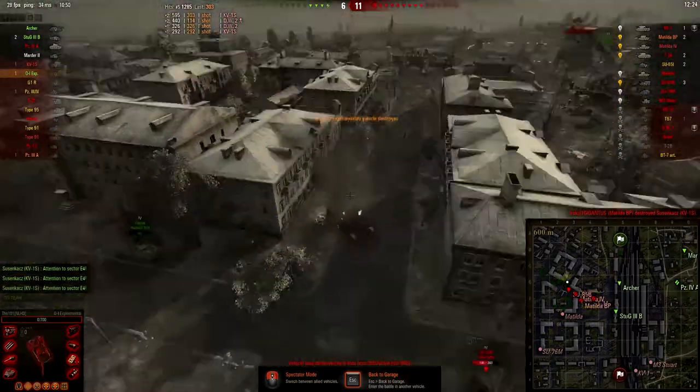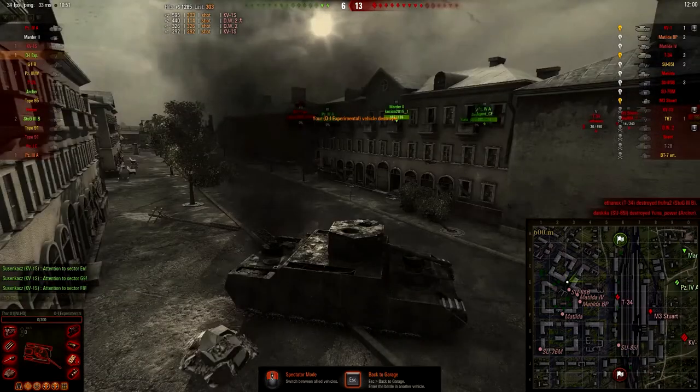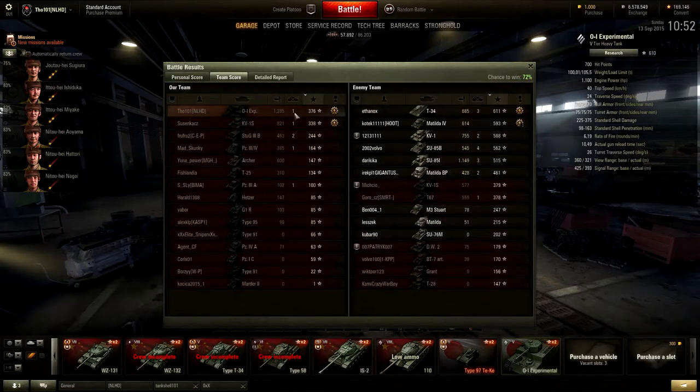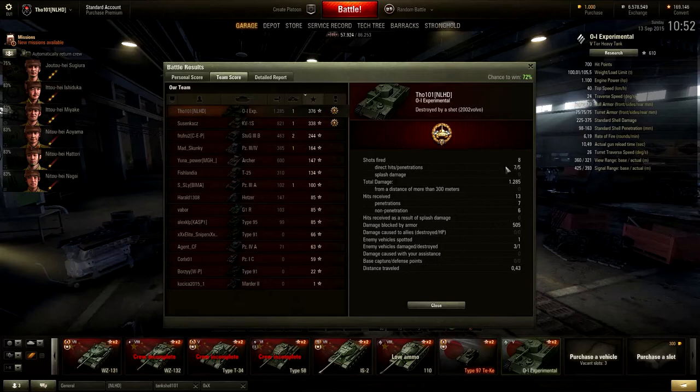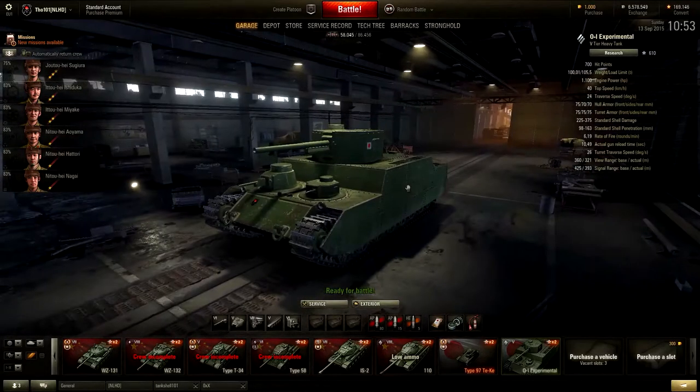Angle the tank — he still managed to penetrate me even though I angled almost perfectly. Now you see when this thing gets overwhelmed with the majority of the enemy team trying to take it out, these tanks aren't in their comfort zone. Looking at the post-game results: I got a High Caliber, but with this ridiculous alpha damage it's not hard to get that at tier 5. I fired eight shots, seven hit, five penetrated — not the best game, but let's head to another one.